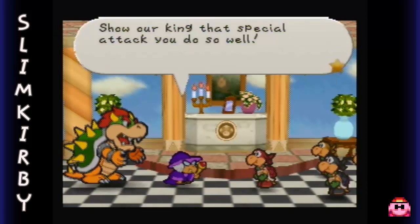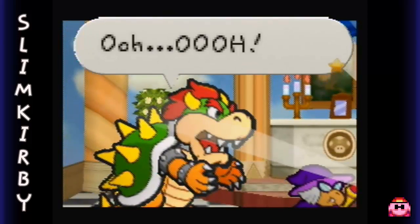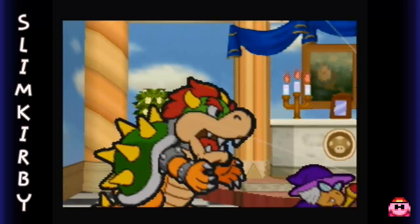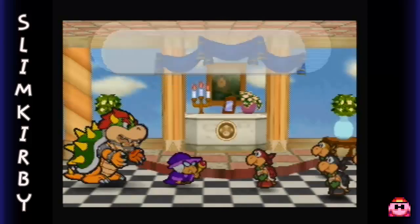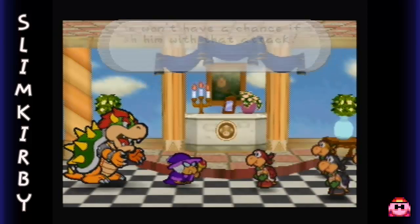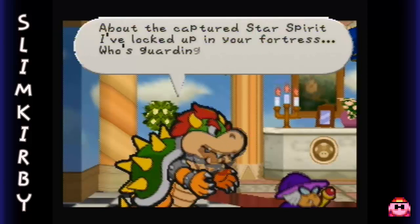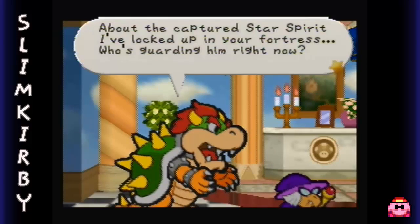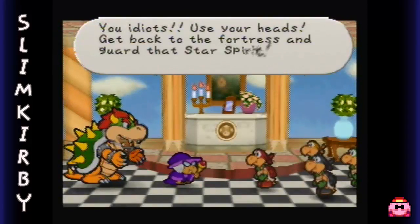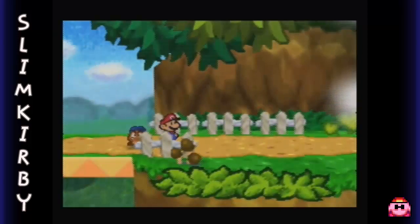Show our King that special attack you do so well. That is... oh! How'd you like it, King Bowser? Excellent, really! I'm not easily impressed either. Mario won't have a chance if you finish him with that attack. By the way, my Koopa Bros - about the captured star spirit I've locked up in your fortress, who's guarding him right now? Nobody, sir - we're here, and so... YOU IDIOTS! Get back to the fortress and guard that star spirit! In Bowser's defense, yeah, they were stupid, but I love the Koopa Bros.